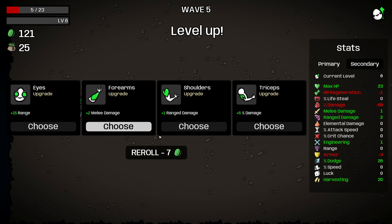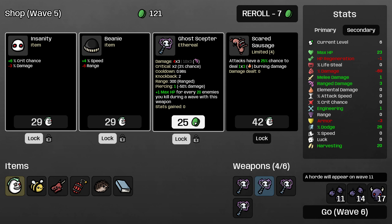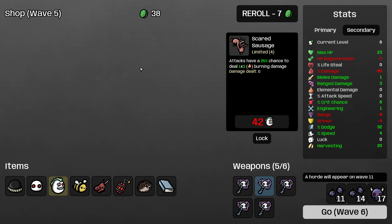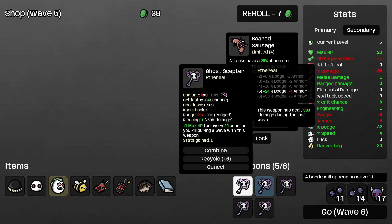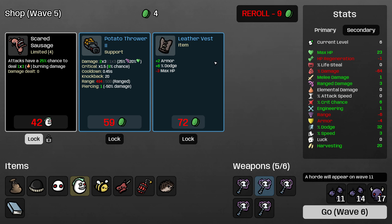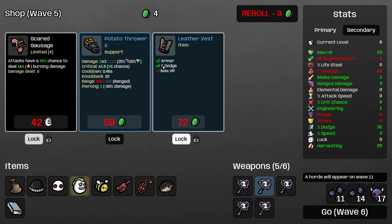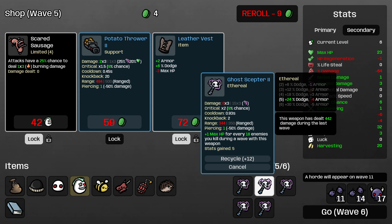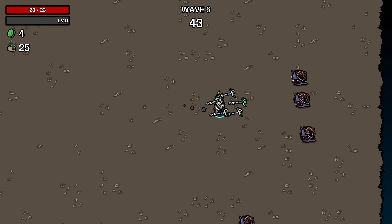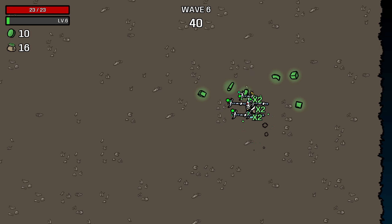I'll take 8 harvesting, that gets us to 20. We can regain that one range damage. Keep upgrading Ghost Scepters. Something interesting — do I want Scared Sausage? It's a unique level 1 item, so it's more damage for us, but it might steal kills from our Ghost Scepters. I think I do still want it. Definitely grabbing the bag here, and Leather Vest is great for us — these multiply very well with all the HP we're building. I think I'm going to stick with five weapons and try to clear the waves rather than eke out one or two more HP.